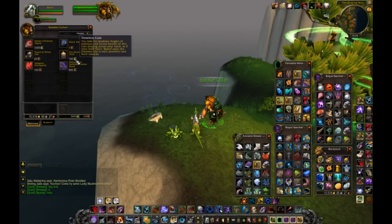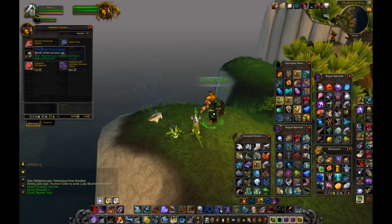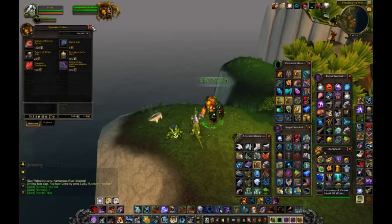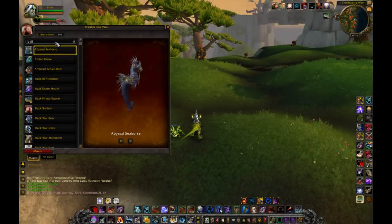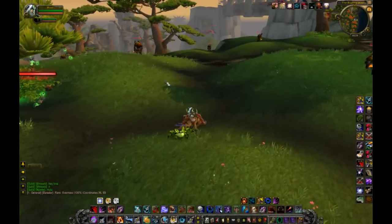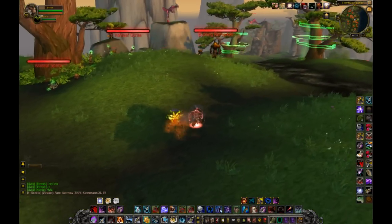You can buy the Fire Watcher's Oath for 400 coins, and you can buy this companion pet. The mount costs 500 coins — I think it has the same skin as the Brawler mount, only it's purple. It should look like this, and when you use this item it will look like this.